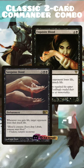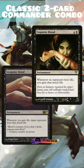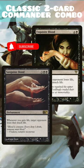Then when that opponent loses life, Exquisite Blood triggers, gaining us life equal to the amount of life the opponent lost. That triggers Sanguine Bond again, and now we've established a loop, and we're going to drain every opponent until we win. Do you run this combo in any of your decks?